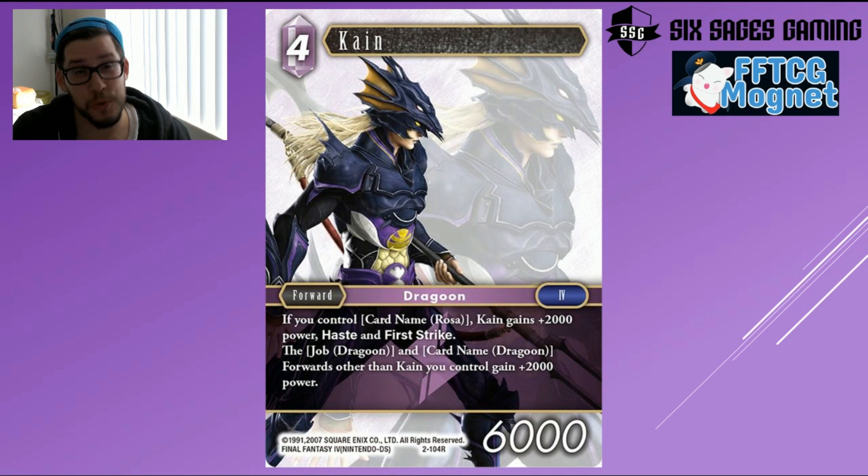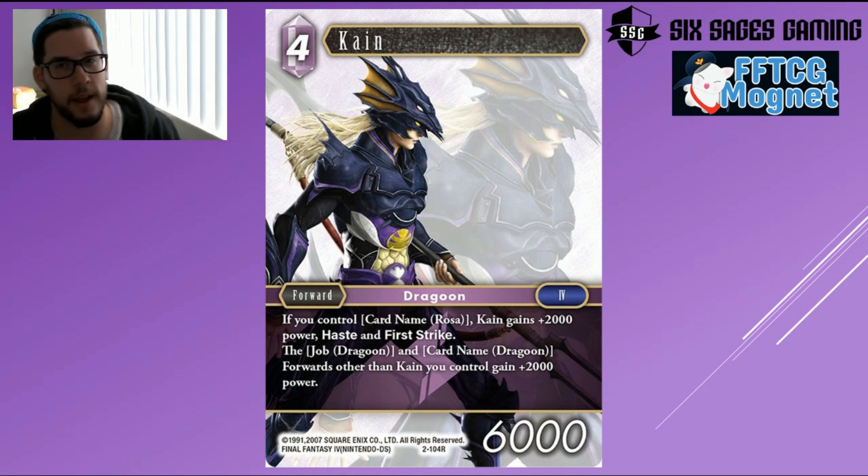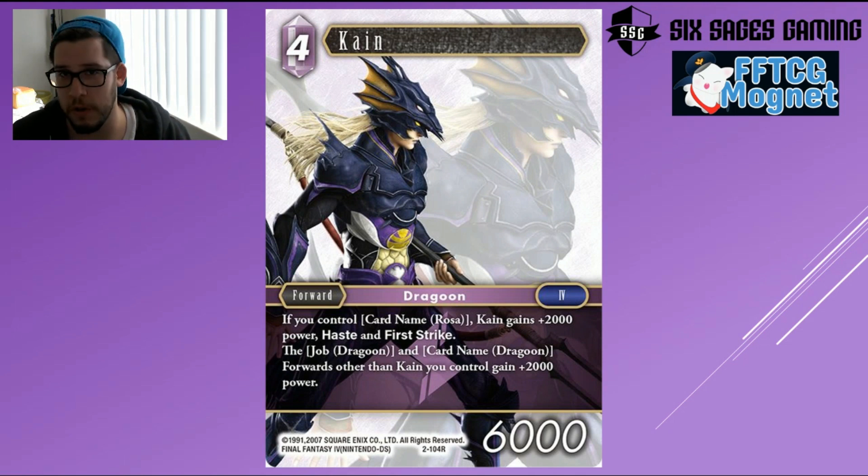There's also a four-drop 6k Kain variant: if you control Rosa it gains +2,000 power, haste, and first strike — so potentially an 8k haste first striker. The problem is we have to play Rosa, which locks us into Lightning Water, not my favorite combination. Other cards with the job or card name Dragoon gain +2,000 power, so it synergizes with the two dragoons from the first set and a new dragoon common in this set. Combined with Hashmal giving your entire team +3,000 power, anytime there's a tribal-based theme it goes on my watch list, but I can see where this might not ultimately do the trick.